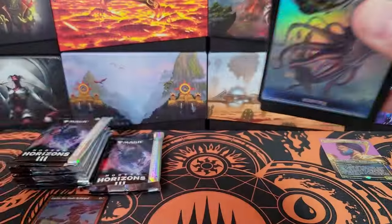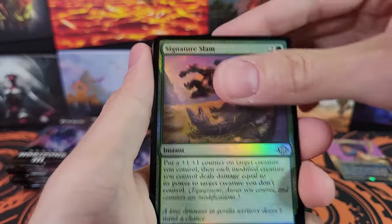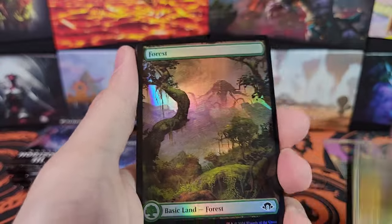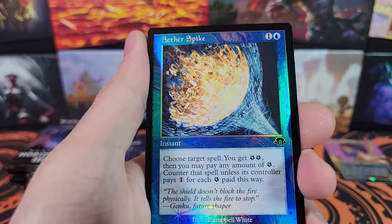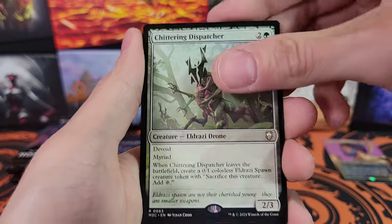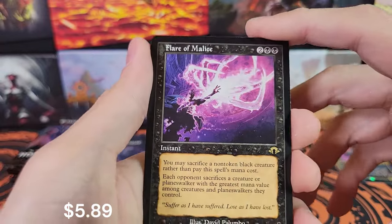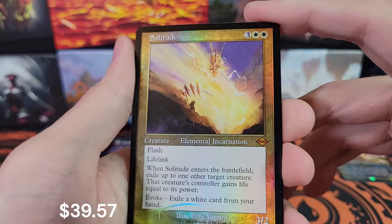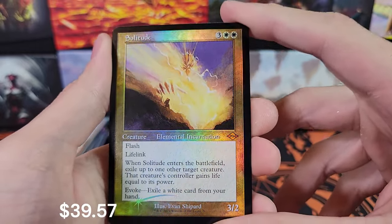Alright, so far this box is not living up to the last box — actually, either box I've opened, because this is actually my third box total but the second of a sealed case. Abiding Grace, Modern Horizons 2 reprint. Aether Spike, Winter Moon, Jittering Dispatcher, Wooded Foothills — very nice, another one, extended this time. Flare of Malice, Old Border, and Solitude, foil old border. Very cool, the Retro Border — Modern Horizons 2 reprint. Solitude, very nice. Fantastic Mythic there.